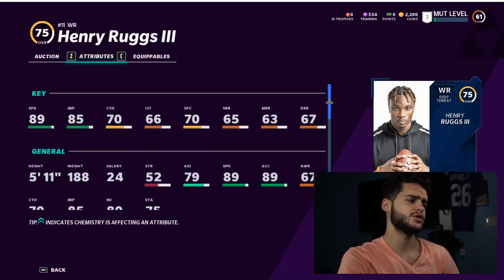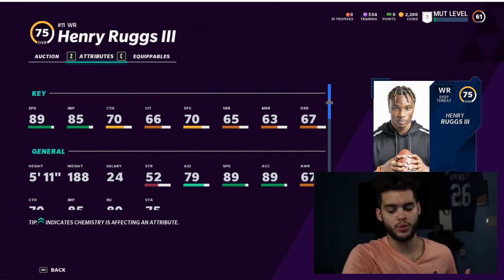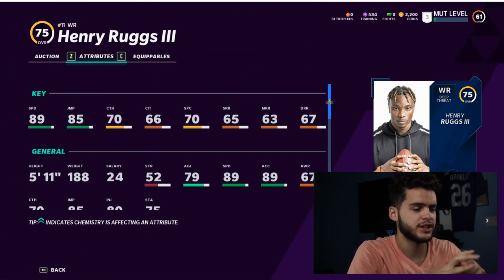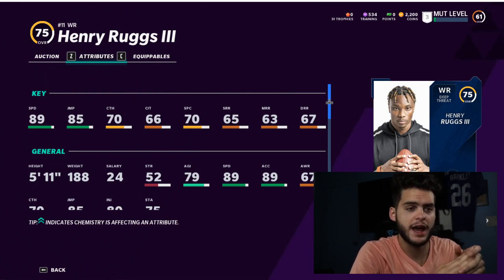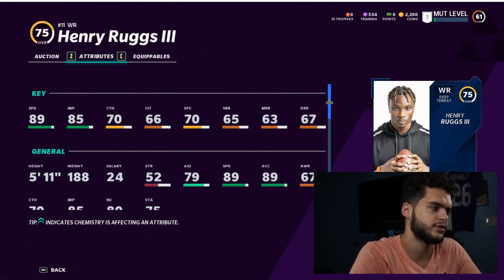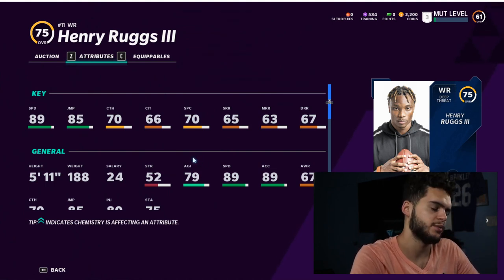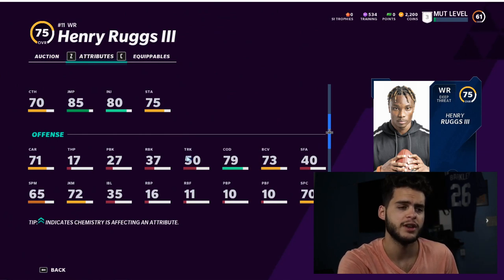Next we have Henry Rugs III from the auction block. There are two or three guys very similar to him: John Ross and Marquise Brown — they all have 89 speed and aren't great at route running and catching on their current cards. You can pick up whichever one you prefer; I just went with Rugs because he's the fun new rookie. They all look really good: 89 speed, 85 jumping, 70 catching, 66 catch in traffic, and the route running isn't great, but just give him a slant, get him open, and with how slow most teams are right now you can go pretty far with it.